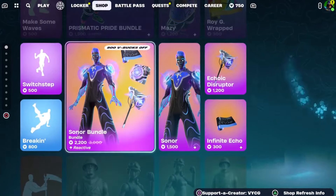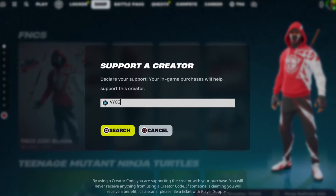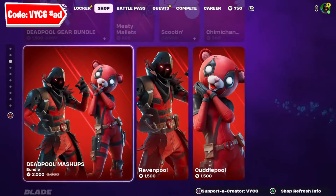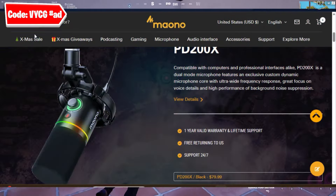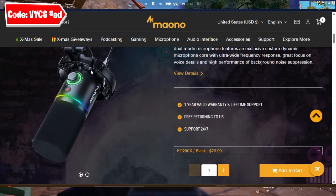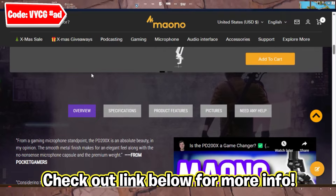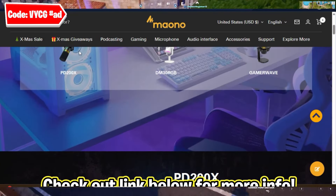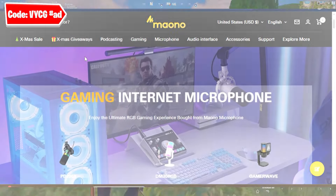A lot of new cosmetics and emotes are becoming available in the shop, so be sure to pop in code VYCG while you're down there. It is a simple four-letter code, which is super easy to use, and the same code can also be used on the Moono website. If you go ahead and purchase any audio peripherals or gaming mics from this website, using code VYCG at checkout saves an additional 10% off on all your purchases. Check out the link below for more info.